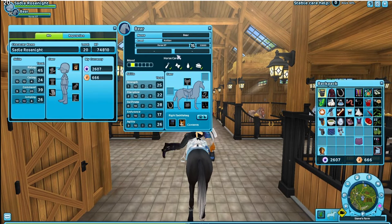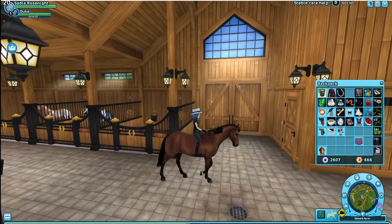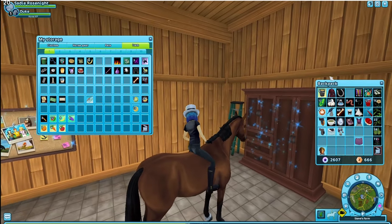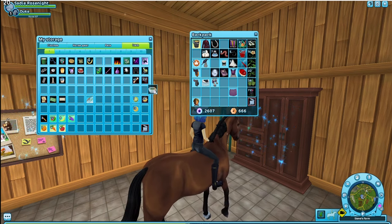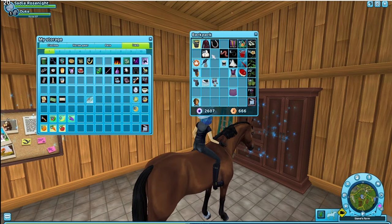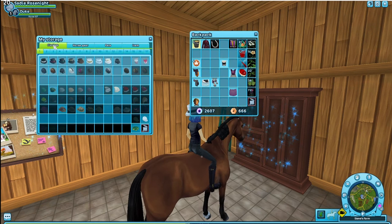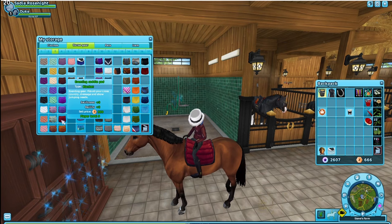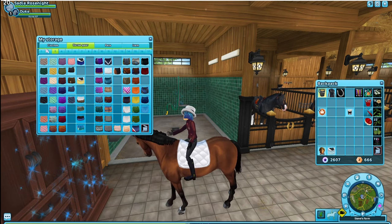I'm going to finish the Halloween stuff — rest in peace, I know. Let me put all these event items back since the event was frustrating and I didn't finish it. I hope they repeat some of it so I actually get to use what I have. Let's put the saddle back — I have this red venting pad but I want to look clean, so I think we'll go with white.